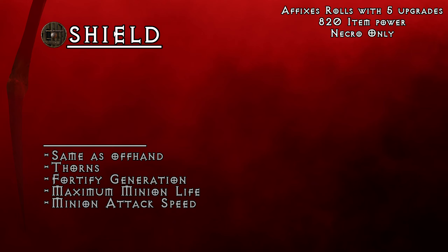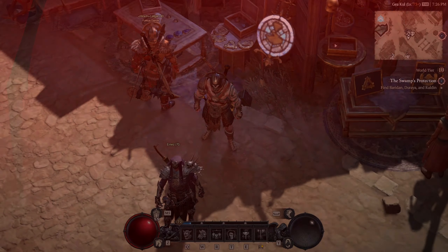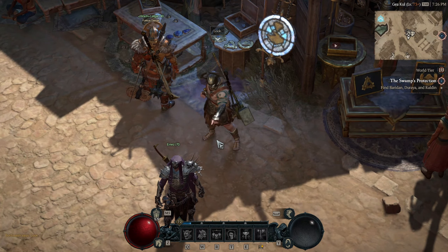Right now, shield can be used only by Necromancer. You can get on it the same stats as on offhand, but if you are using a shield, you probably want to get the benefit of those extra defensive stats you can get there. It's your call how much you want to utilize that option. You can run triple damage reduction and maximum life, or still keep some utility and just get double damage reduction affix.